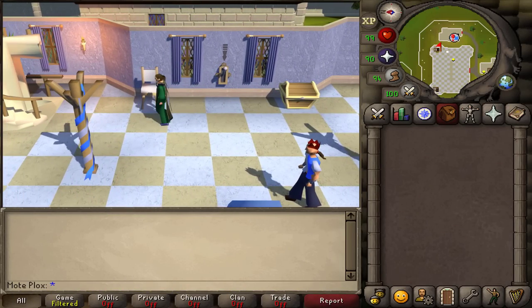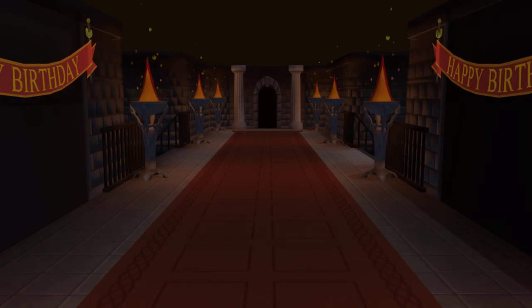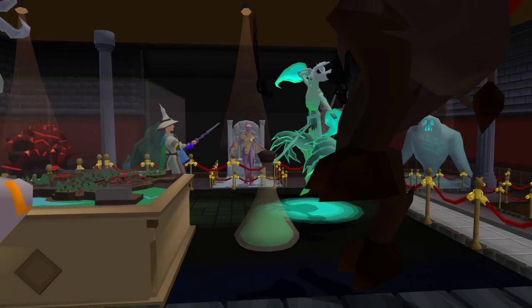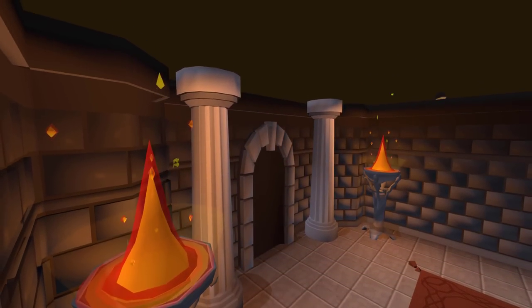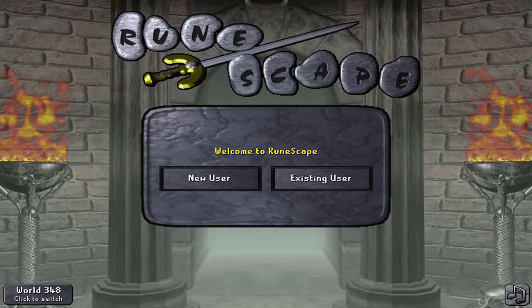Within the Falador Party Room, you can go downstairs and find the Old School RuneScape Museum. It's filled with stuff about the game's history, and more and more stuff gets added each year for Old School RuneScape's birthday events. Something I never noticed though was that the braziers down there actually show the rune symbols in the fires, just like the login screen braziers show the in-game rune symbols too.